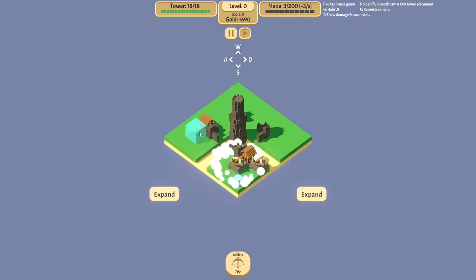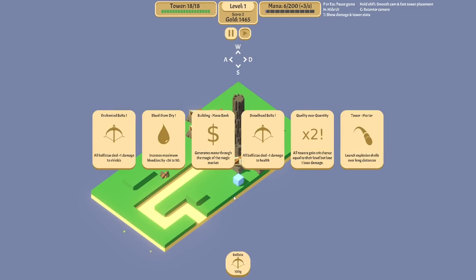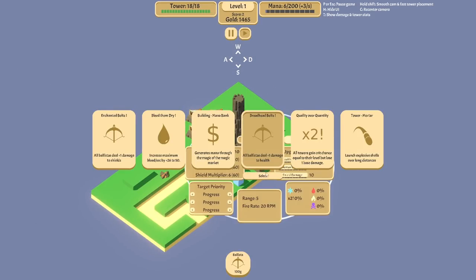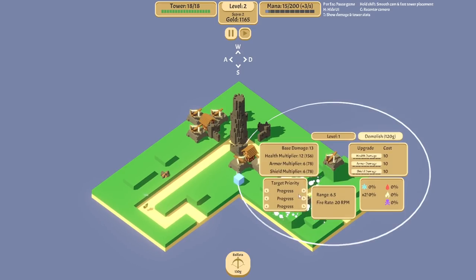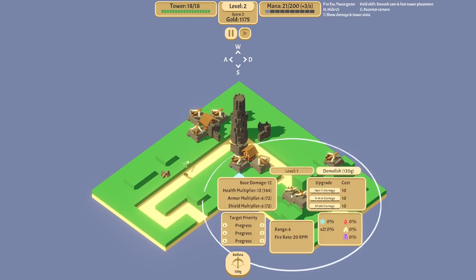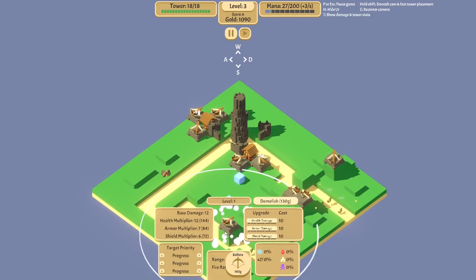Hello everyone, I'm Verowak and today in Rogue Tower we're going to try a new achievement slash challenge. So as we all know, for encampments we've done one path. But what about a second path? So that's what I'll try — encampment, two path.